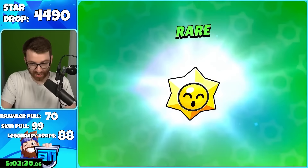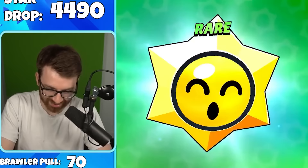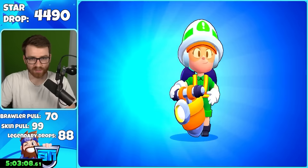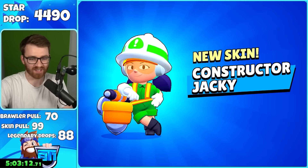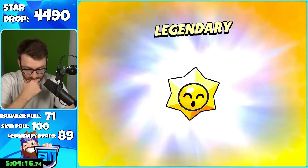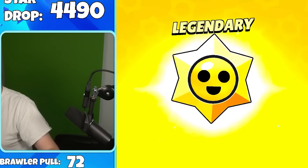My goals: get 100 legendary star drops, don't pull many more Bull, and hopefully get a legendary brawler. Constructor Jackie — our 100th skin is literally Constructor Jackie, get out of here! Edgar pull — okay, it's been a while since that. We pulled Nani — actually pulled Nani! I don't want it any other way. We're actually getting quite lucky on this account.